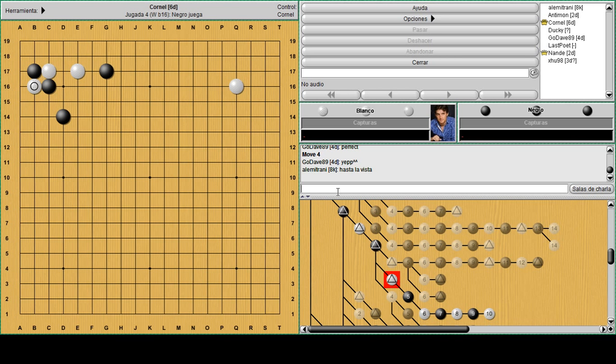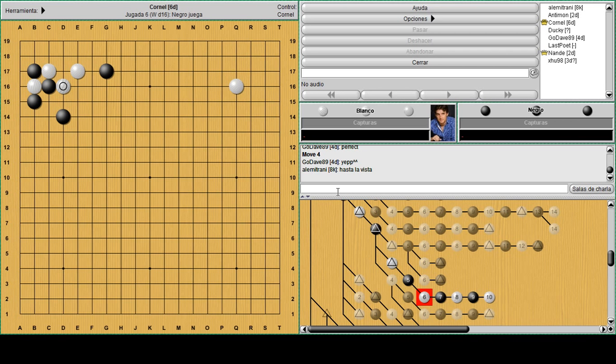If white plays a crosscut he's able to fix a nice shape here, because he gets two forcing moves: one here, one in the corner. And now that's the sabaki he's looking for. If black takes right away, white is happy to play another atari and then attach like this.